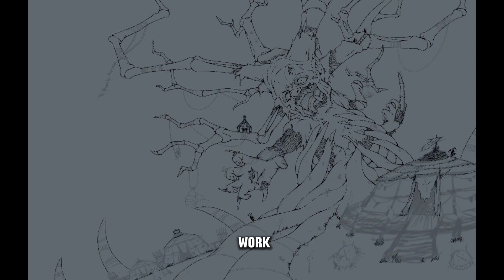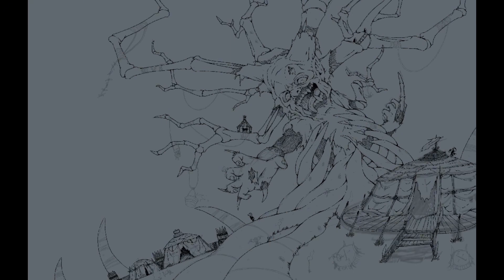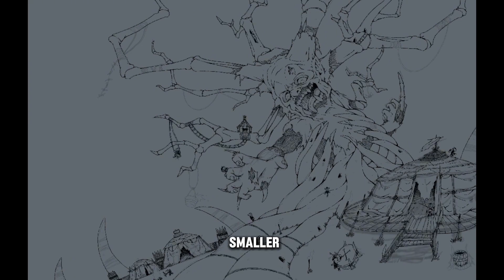This is the line work — just speeding through it. As you can see, I added some stuff from the sketch. I added some little houses, little huts on the bone structure, some ropes. And I really wanted to make this a habitat for the smaller goblins.